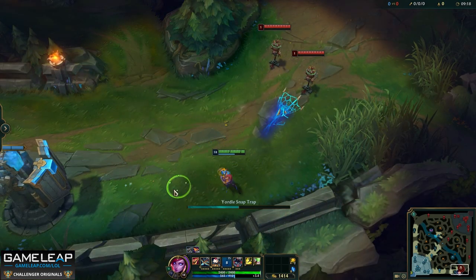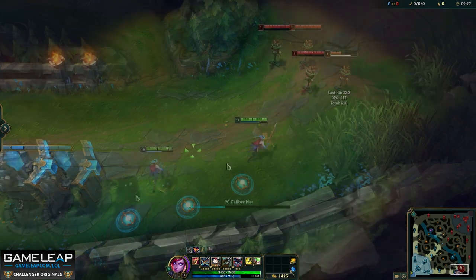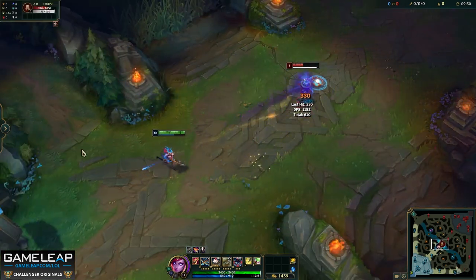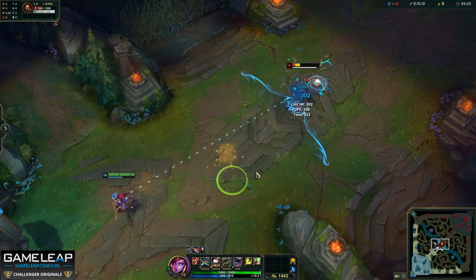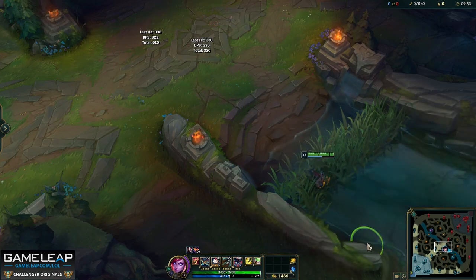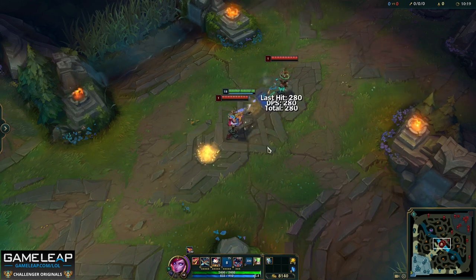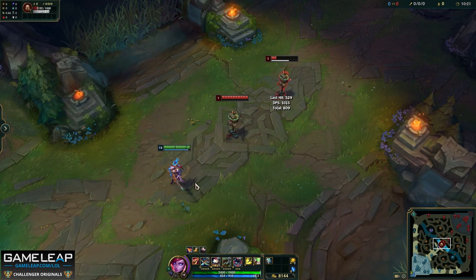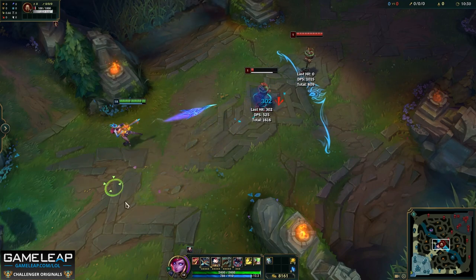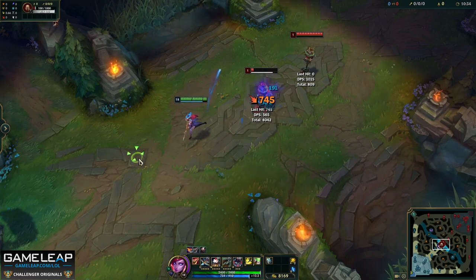Next is the defensive EW combo: instead of trapping the target you hit with your net, you trap behind yourself to discourage enemies from chasing you. The E flash combo cancels your net's animation with your flash — you can use this to escape ganks, enemy CC, or to get off your headshot quicker. You can also use it over minions when you think you can quickly kill your opponent. Finally, the Galeforce E combo shortens your net's animation so you can auto attack immediately: press E, wait just a little bit, activate Galeforce, then auto attack.